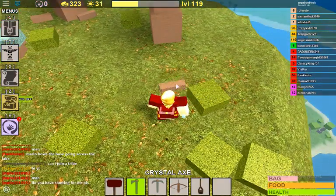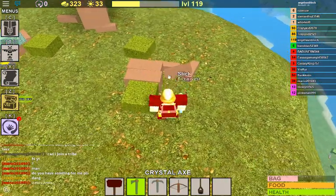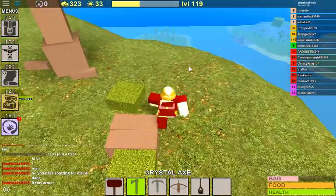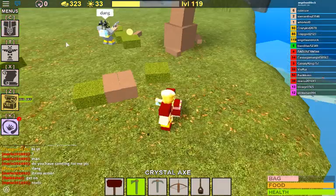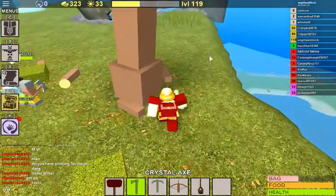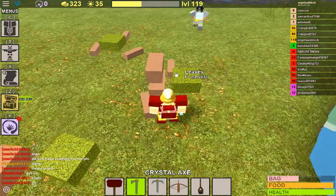With the new update, I'm pretty sure they stated that you won't be able to get sticks from trees anymore. But as you can see, I get a stick from a feather tree — probably because it's a feather tree. They've added a new kind of breakable: the big bush, and it'll drop one stick, one log, and one leaf.